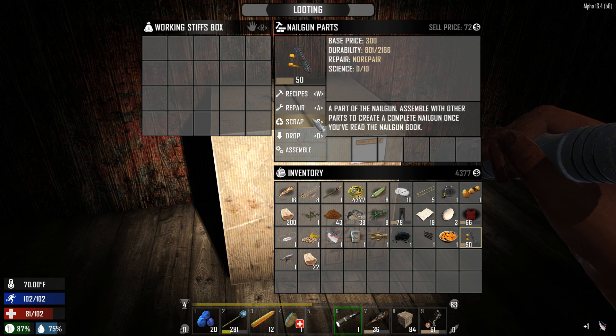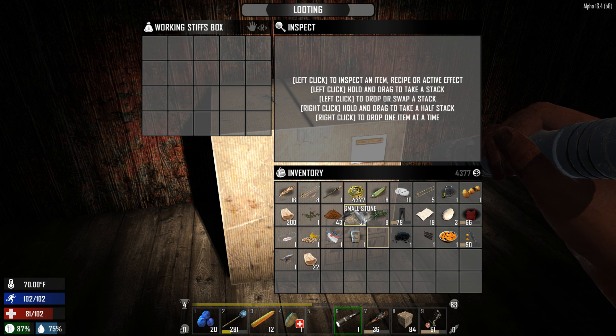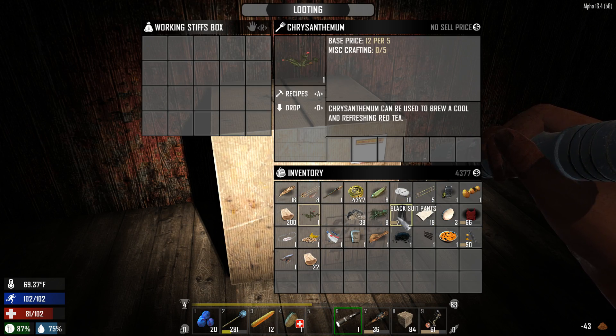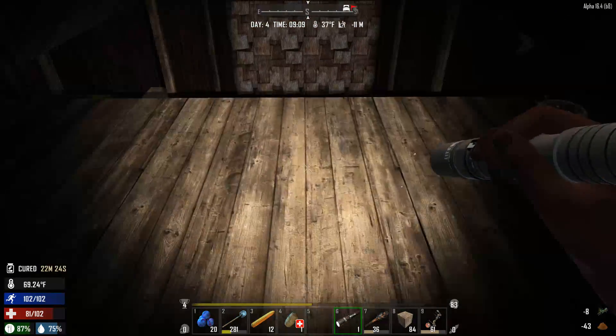Level 50 nail gun parts, sell price 72. I don't think it's worth keeping at this point — I think at some point we'll actually end up finding some. Anyways, let's talk and keep moving. I'm going to grab those hay bales and we're going to move on to the next building.